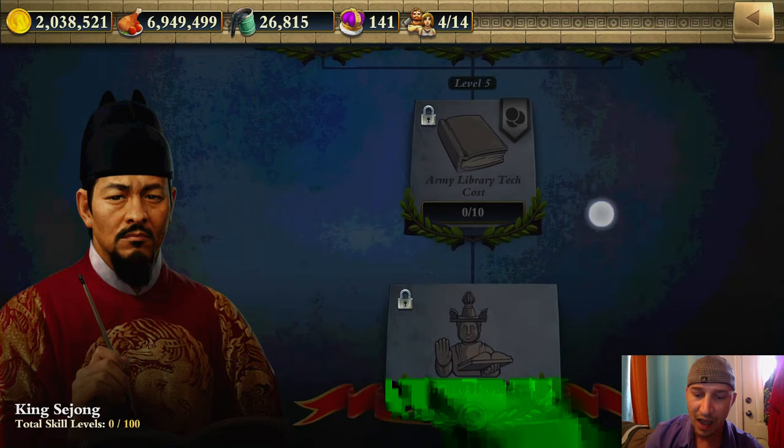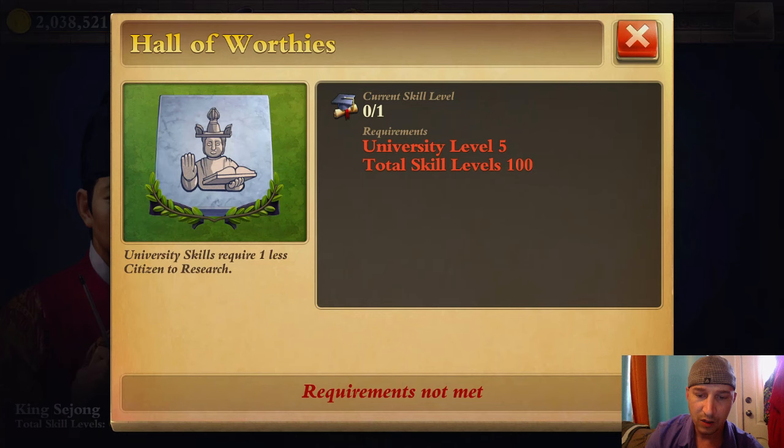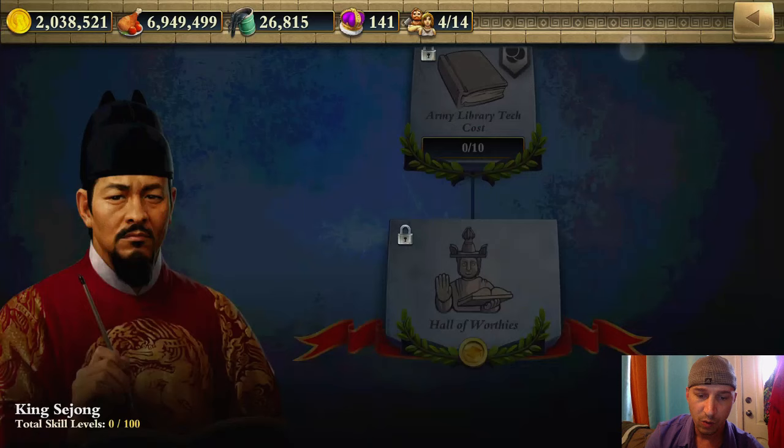So there's a lot to actually catch up on here. Hall of Worthies — University Level 5, Total Skill Levels 100. Requirements not met.